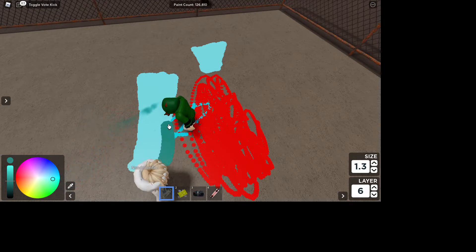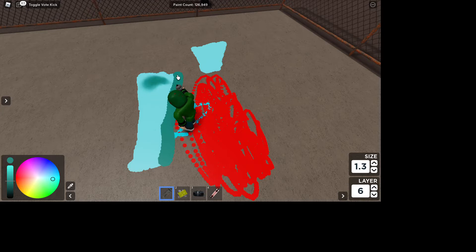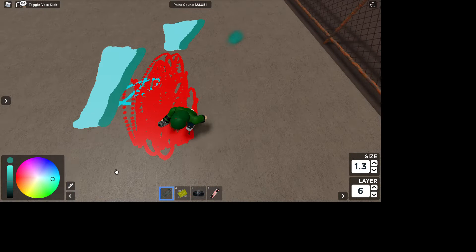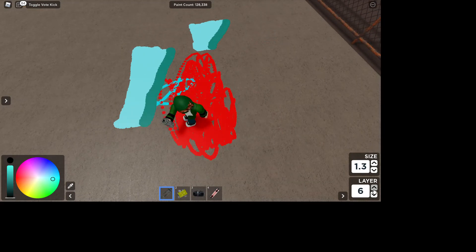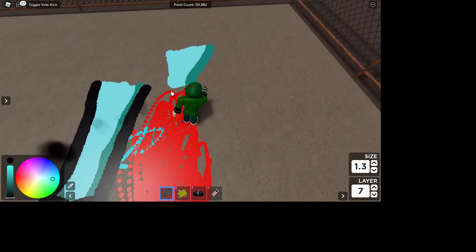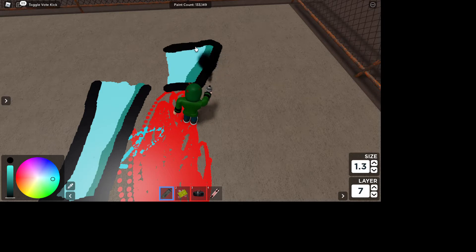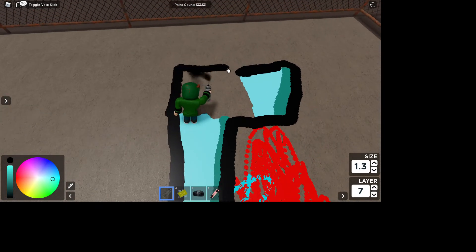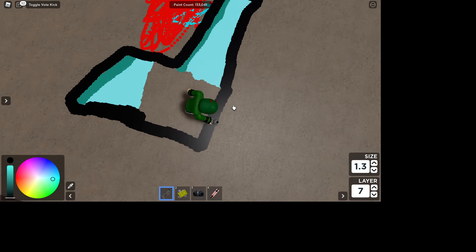You add shading here on the edges, right there like that. Then the next step is you draw a big fat outline. Sometimes you don't even need this, but after you add the shading it already looks better.